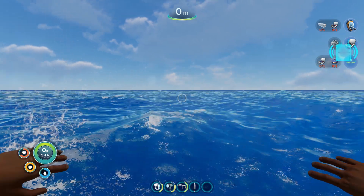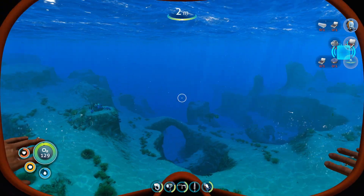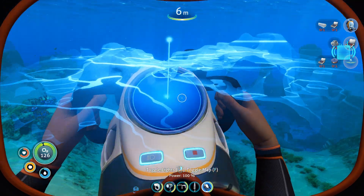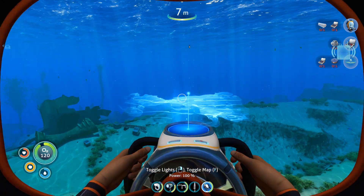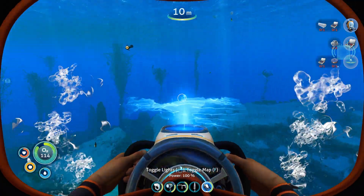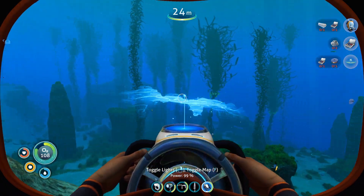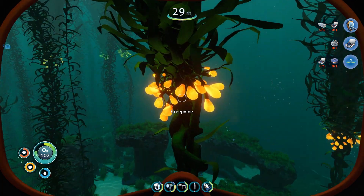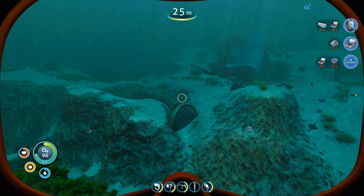All right, I need to track down some silver. Let's check out the sea glide — oh, it's got a map on it! That's pretty cool. Love that. I'll pick up a seed cluster right there.